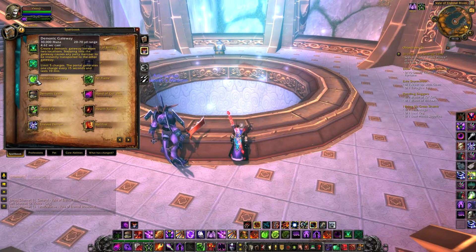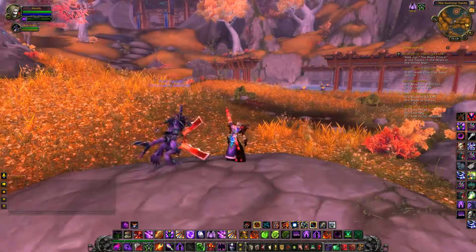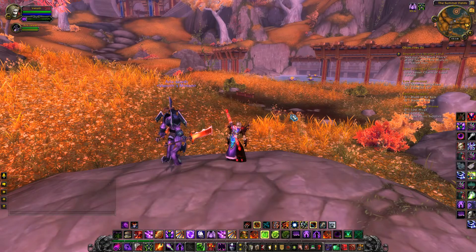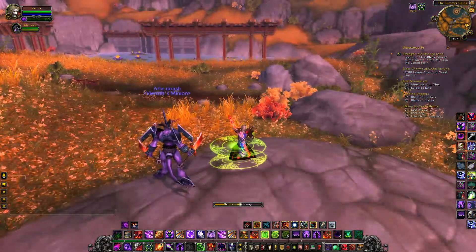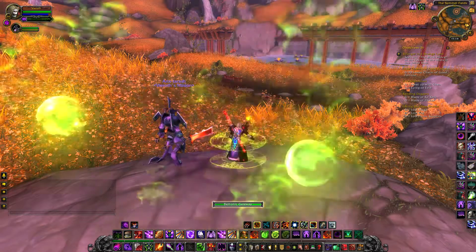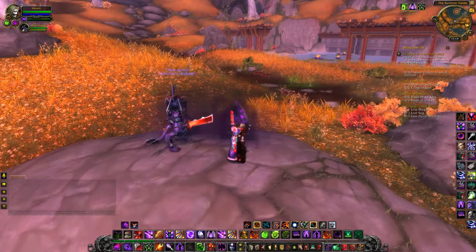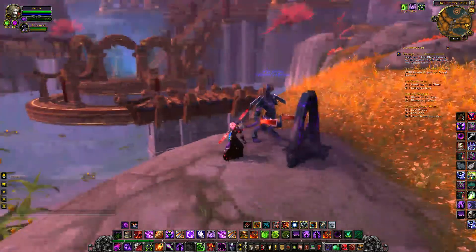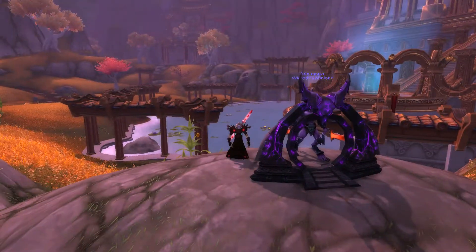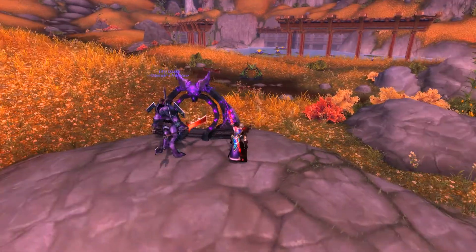At first glance the Demonic Gateway obviously has its raid utility and we're going to be looking at that in a moment. Firstly we're going to look at the limitations. Limitation number one is that this has a minimum range of 20 yards from your current location, so it can't be any less than 20 yards away from you to place your portal. It has to be at least 20 and a maximum of 70 yards in front of you. The Demonic Gateway itself has a five second cast timer and uses 10% of your base mana.